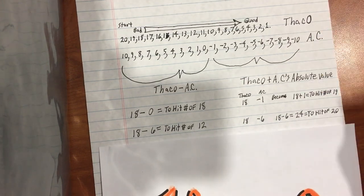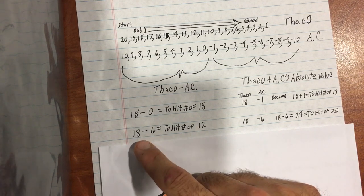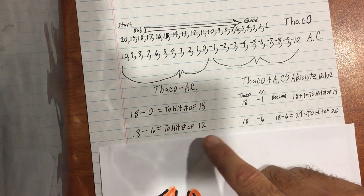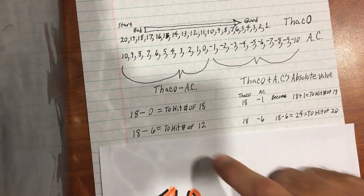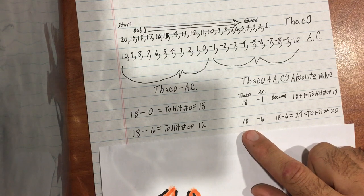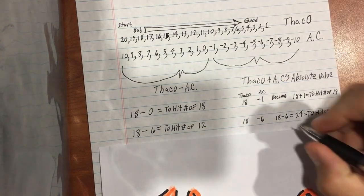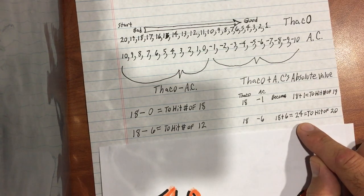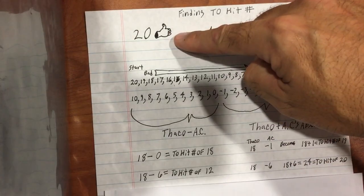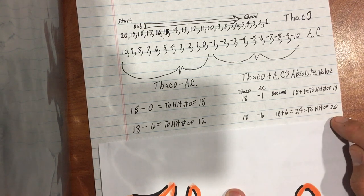A couple more examples: if the same fighter goes up against someone with a 6 Armor Class, 18 minus 6 is 12, so they need to roll a 12 or higher. Now if they're going up against someone with a negative 6 Armor Class, 18 plus 6 is 24. But because of what we said earlier — 20 always hits — a 24 is no harder to hit than a 20, so you'll hit them on a 20.